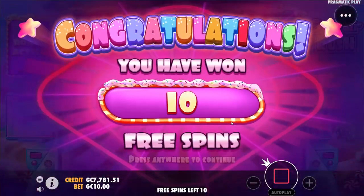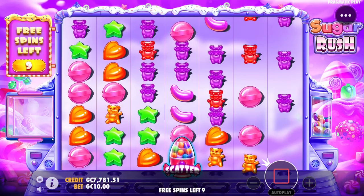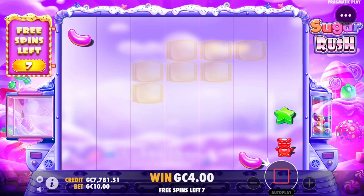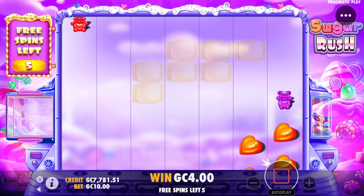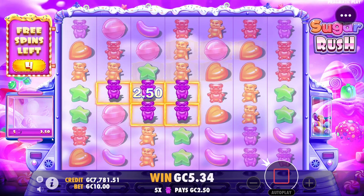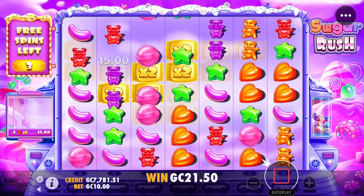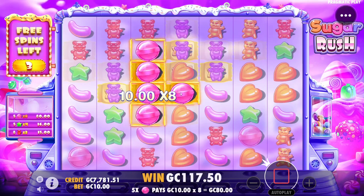10 spins back to normal. We like to see big tumbles right off the bat. This is not what we like to see — dead spin after dead spin. There we go, something activating. Stars maybe — yes, gumball here or heart — yes!